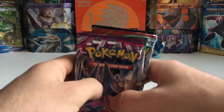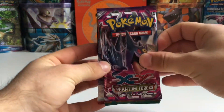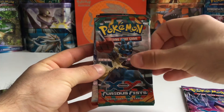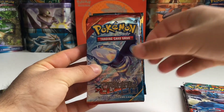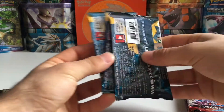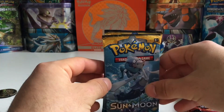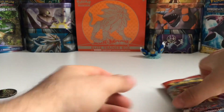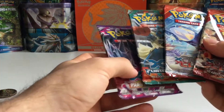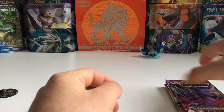Then we have a few different packs here: we have Phantom Forces, Furious Fists, Primal Clash, another Primal Clash, and then we have our three Sun and Moon packs which we are ending the opening with. So first of all we're going with Phantom Forces, Furious Fists, and the Primal Clash is at the end.